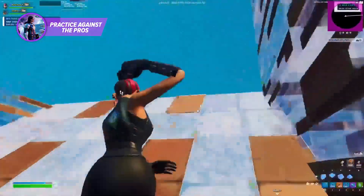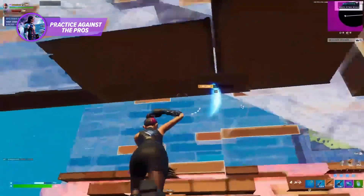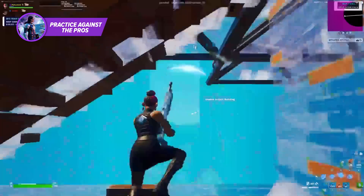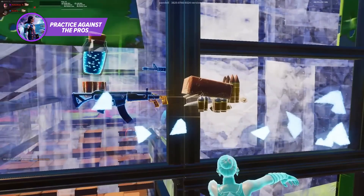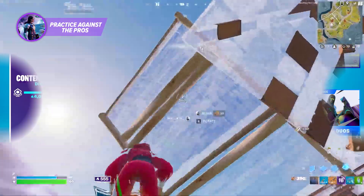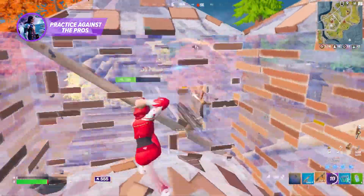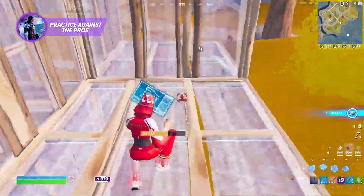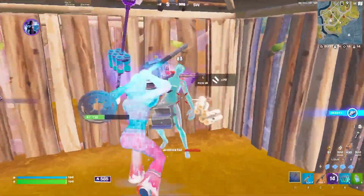There's always a handful of pros hosting tokens on stream every day, mainly in Zone Wars. We're definitely not encouraging you to put all your money on the line for some practice, but playing a few tokens here and there can really level you up as a player. You're literally playing against the best of the best — there's so much you can learn from just a few rounds with a pro. If tokens don't sound like something you'd be interested in, you can always run into pros in arena. Especially during the early mornings and late nights, solo arena lobbies are filled with solid players and sometimes even tier 1.